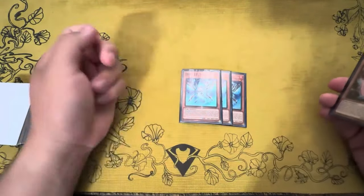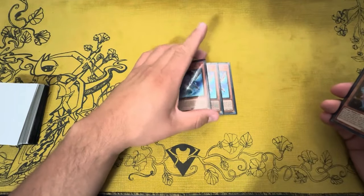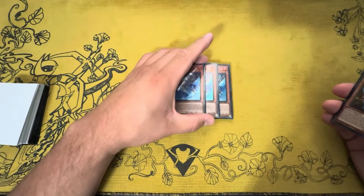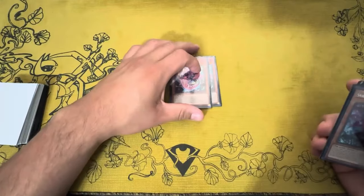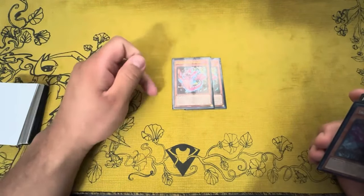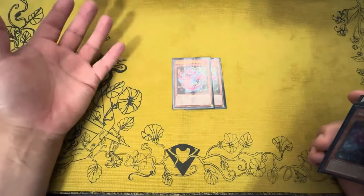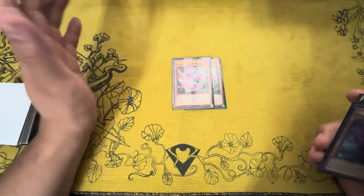We are playing three Snake Eye Ash — the best starter in the whole deck. It searches out Poplar, searches out whatever level one you need, and brings out Flame Birch, so it's pretty necessary. We play two Poplar; Poplar has always been a two-of in Snake Eye Fire King. In the pure version you played three, but that build is a lot weaker now.